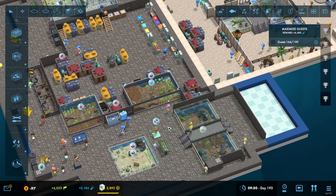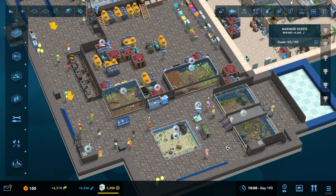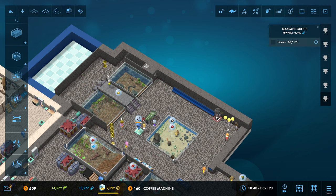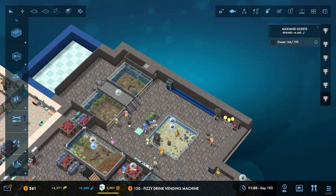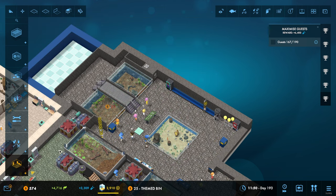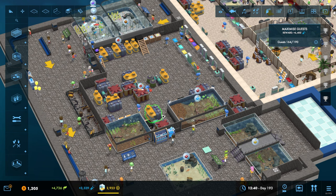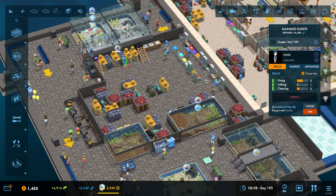There aren't many options - we'll wait until the next day and see if we can get some better ones. They want more drinks machines and stuff over here I think. So we've only got the one person doing the fixing - now they might actually be able to keep on top of it because it looks like they've now fixed everything and they are pretty efficient as well.